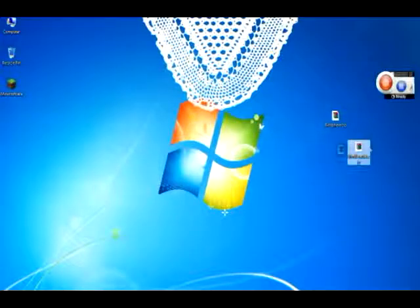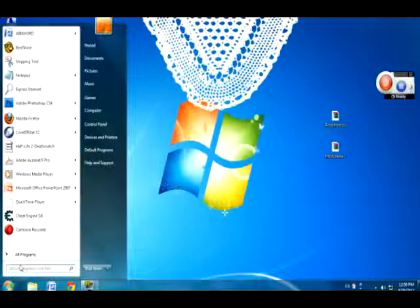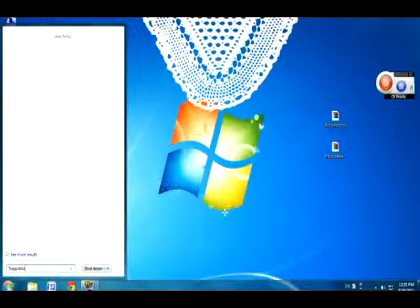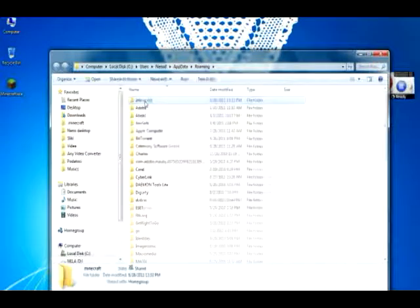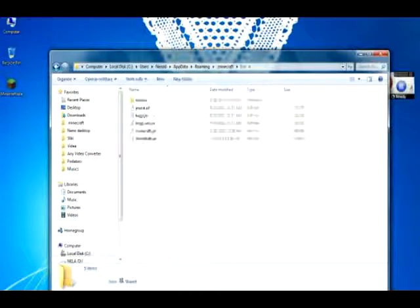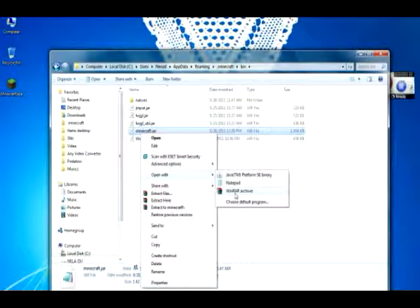Drag them here. Now open Start and type %appdata%, press Enter. Go to .minecraft. Open up bin. Right-click minecraft.jar to open with WinRar. The link is in the description.